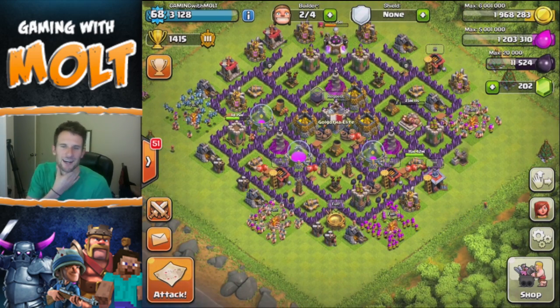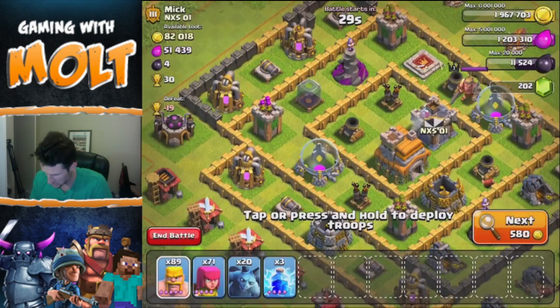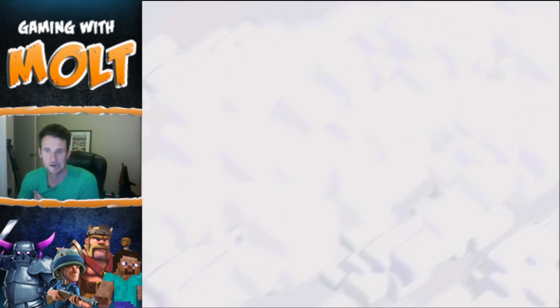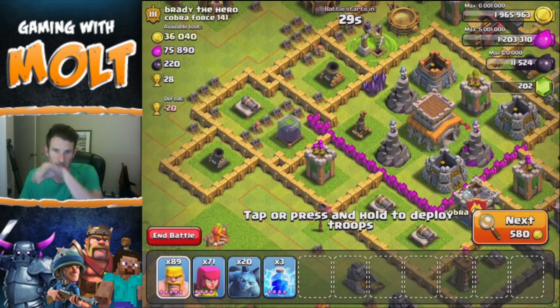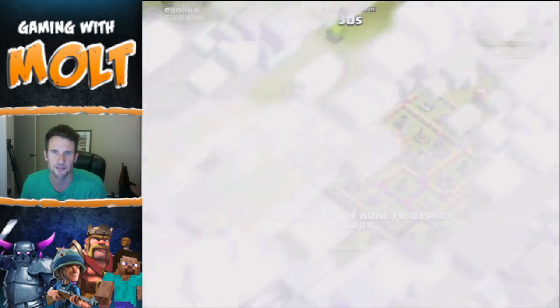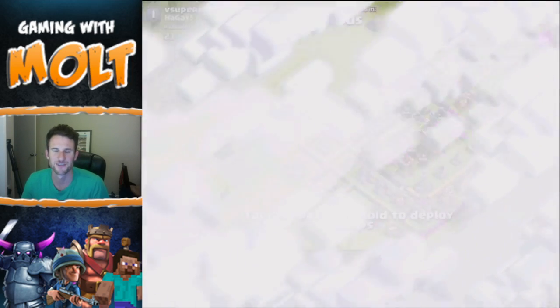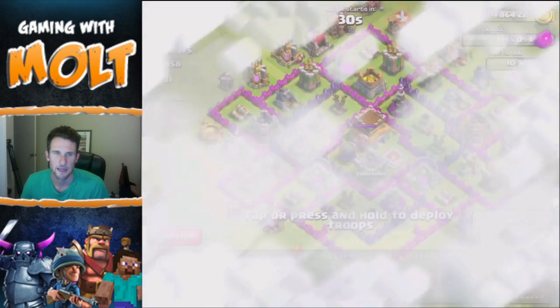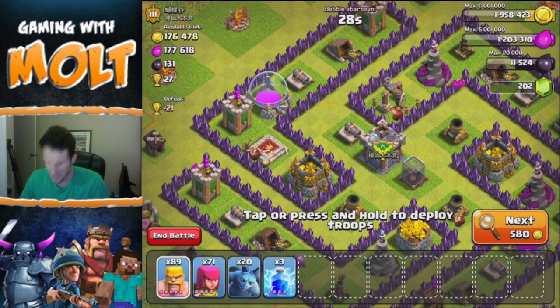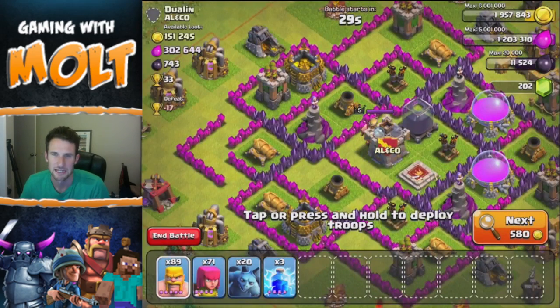We're searching for a new base to hit with the BAM strategy — ideally one with wizard towers under construction or close to the edge so we can take them out easily. Obviously we're looking for good loot. After searching for a bit we find one that looks awesome — that one base was a swastika layout so we skipped it — but this next base looks great.